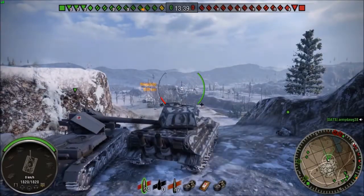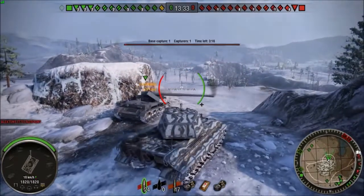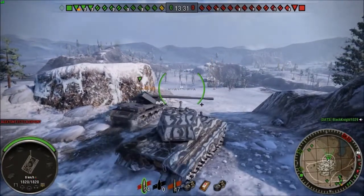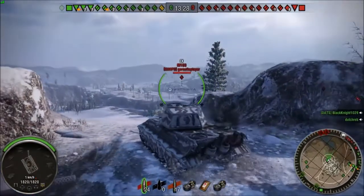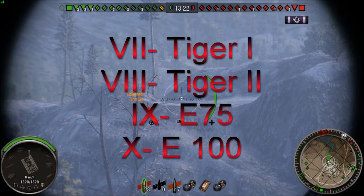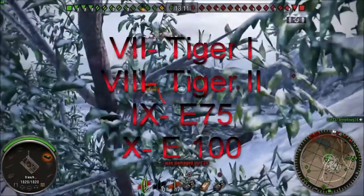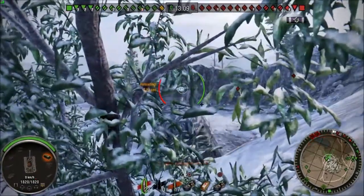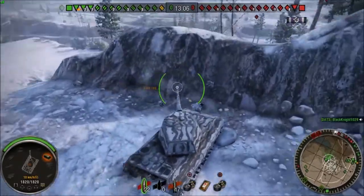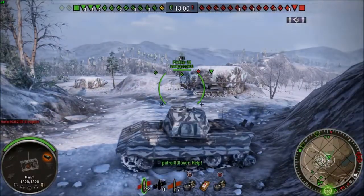Right now I'm using the 105 gun on the E75, which is a tier 9 gun on a tier 9 tank. For those of you unfamiliar with the German heavy line, this specific line includes the Tiger at tier 7, the King Tiger at tier 8, then the E75 at tier 9, and the E100 at tier 10. So basically I'm sitting on this position using that gun to my advantage.